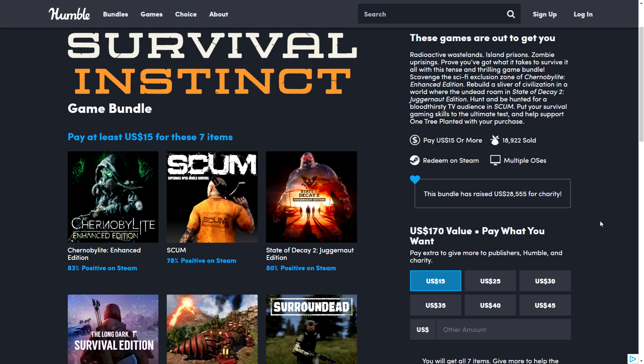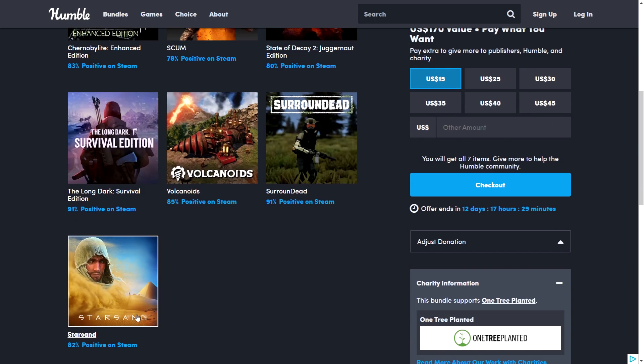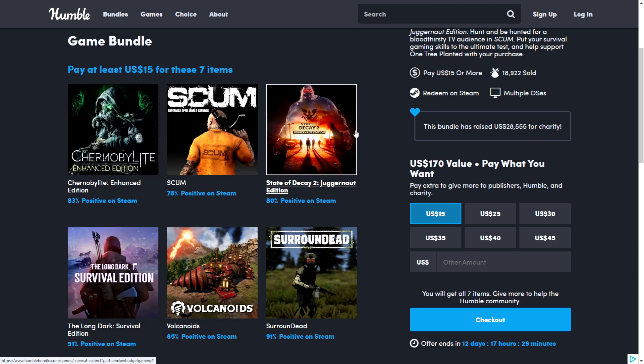Hello and welcome to Low Budget Gaming. We have a few bundles and deals on Fanatical and Humble Bundle, so I wanted to do a quick roundup. We have a new bundle called the Survival Instinct Bundle. This is a decent bundle — it's been a while since we've had a really good one. It has survival-style games: Chernobylite Enhanced Edition, Scum, State of Decay 2 Juggernaut Edition, The Long Dark Survival Edition, Volcanoids, Surrounded, and Star Sent.